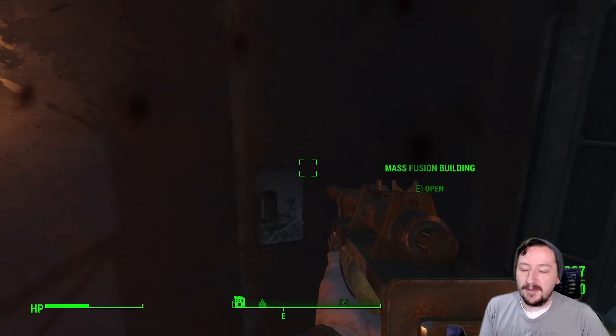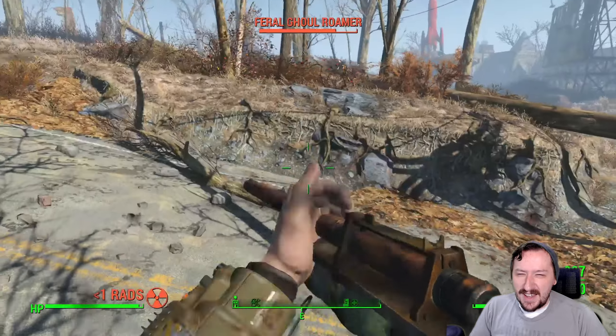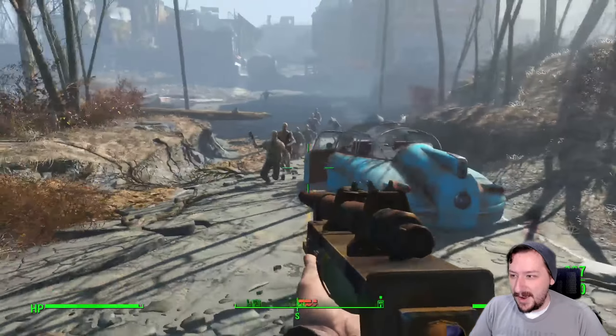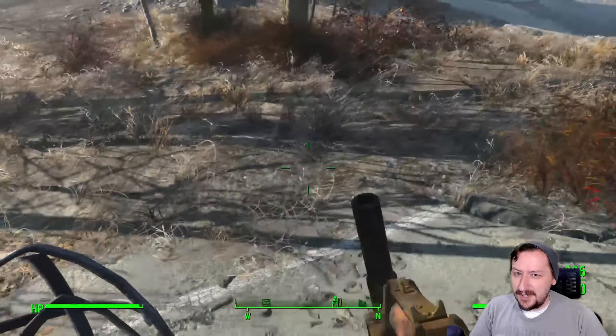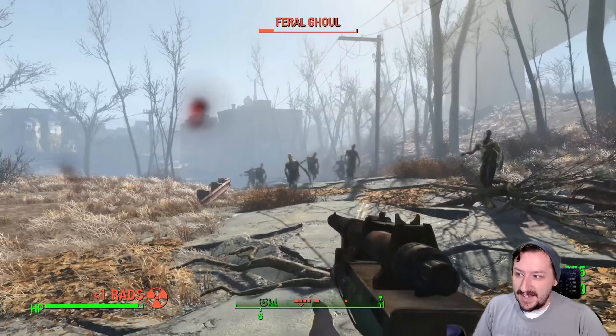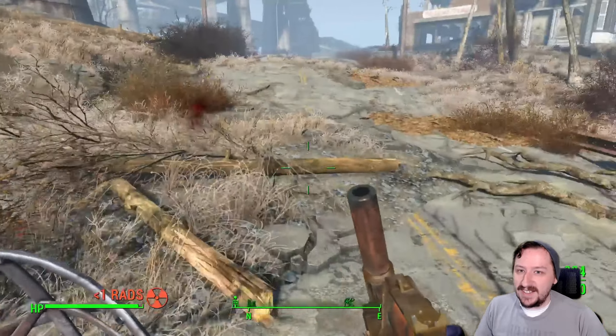The fourth syringe is called the Endangerall syringe. This one takes one acid, one medics, and one pencil to make, and it reduces the target's damage resistance by 25% for two minutes. You get extra damage on a target, which can be kind of useful especially if you're running into a very strong enemy.